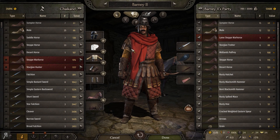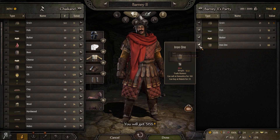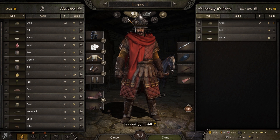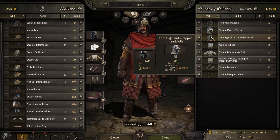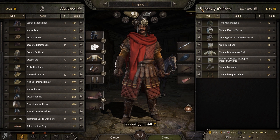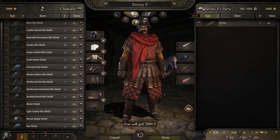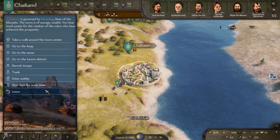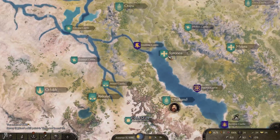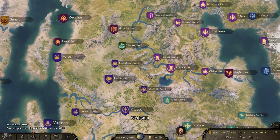Once we've done the Noreta's Folly quest and talked to all of the lords, we'll be able to go to Ragea and speak to her - and then we'll become a vassal, or at least I hope we'll be able to. And there you go - that's 6,000 right there. We now have easily enough to make our way over to find a good workshop location.